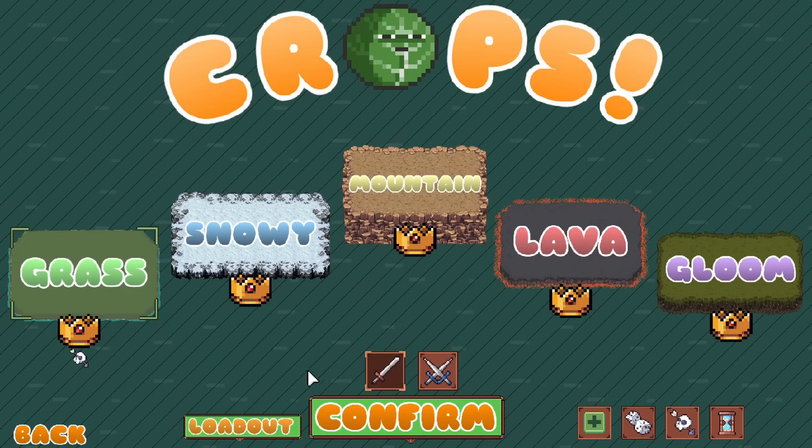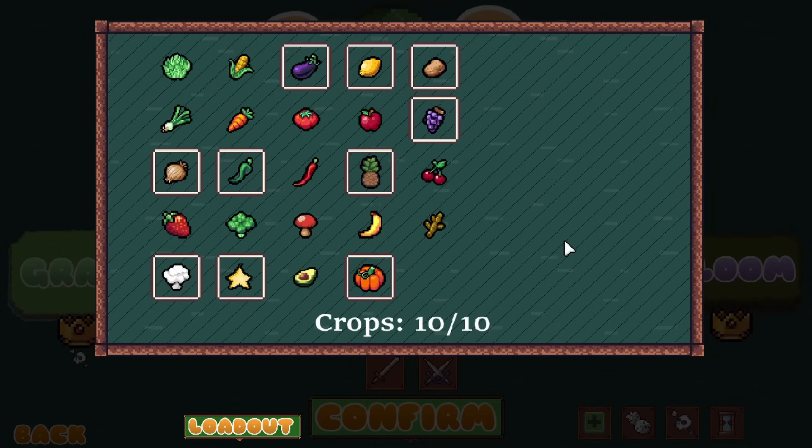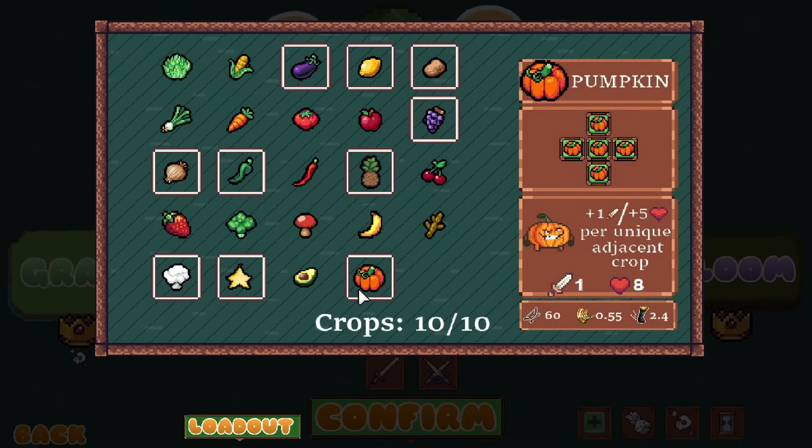We're also going to try out PVP. It's basically like Super Auto Pets where it's asynchronous - you fight against other people who've created teams on that same turn. We also now have a loadout, so since there are so many crops they decided you can only have 10 per run, which makes sense - you don't want to flood the pool with random stuff.